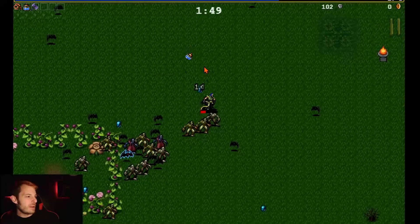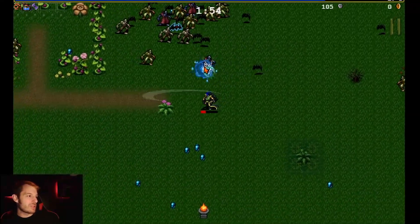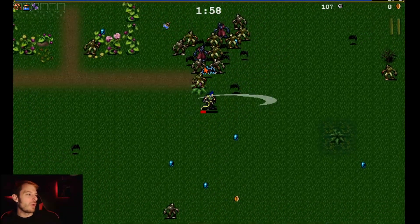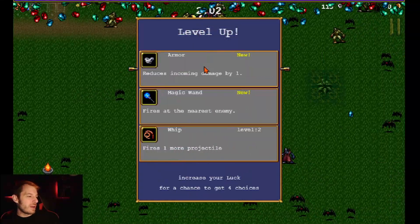Next upgrade I might start upgrading the Santa Water — get a couple more orbs around us. I've got no health; I did not realize how much damage stuff would do. Eventually we killed the blue bat and upgraded again.